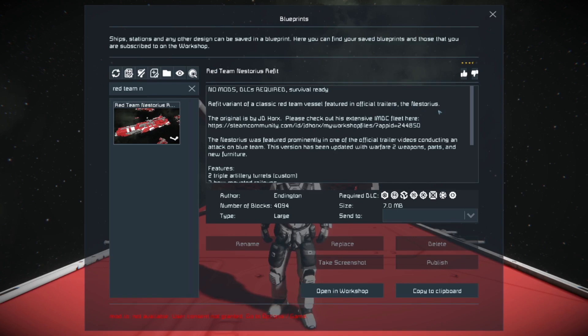Now for those of you wondering where you've seen this one before — the part where Red Team attacks the Blue Base in the opening scene when you're at the menu in Space Engineers, that's where this thing appears. The Nestorius was featured prominently in one of the official trailer videos conducting an attack on Blue Team.